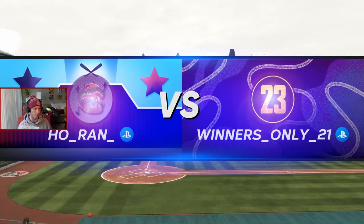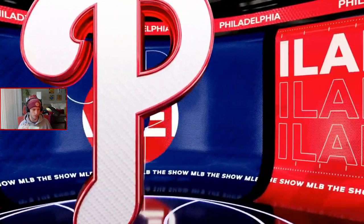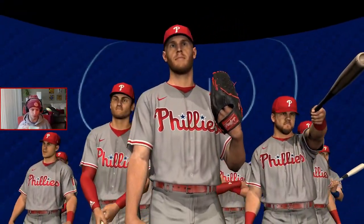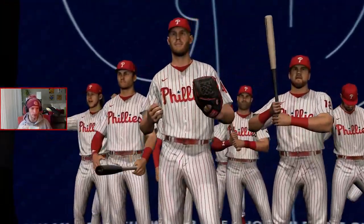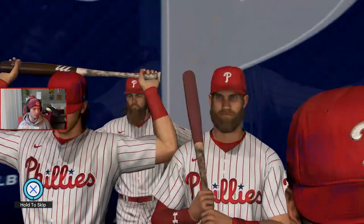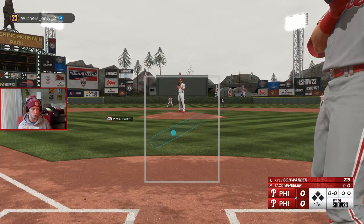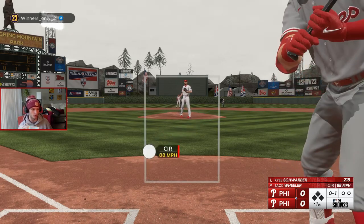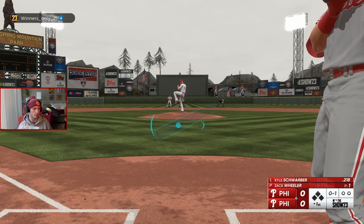We're playing at Laughing Mountain, which is good. Most of the time — the only time I did this — I matched up against another guy who used the Phillies. It's pretty obvious they try to find regional matches first, which makes sense: better connectivity, smoother gameplay usually. After he throws the first pitch we're going to check the difficulty. We are on Hall of Fame. Both got Wheeler on the bump.